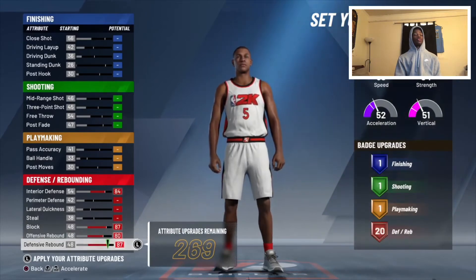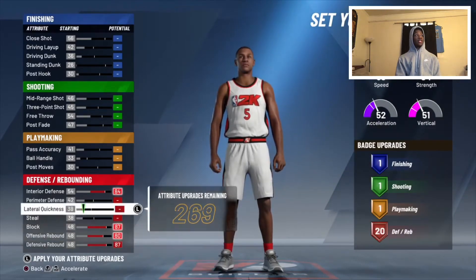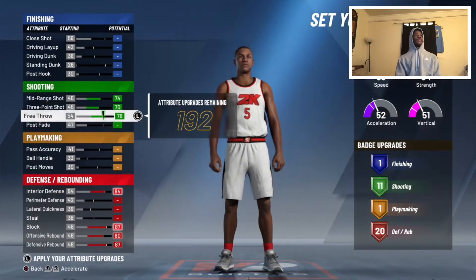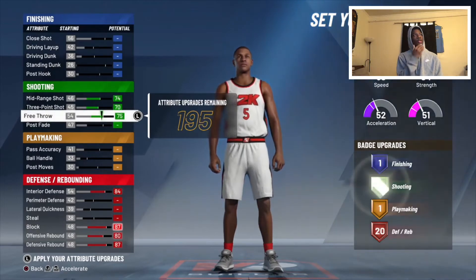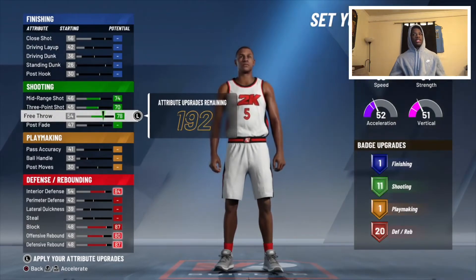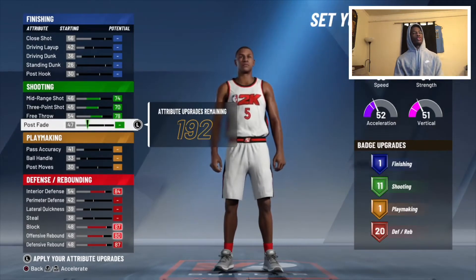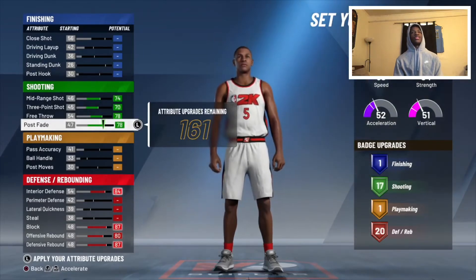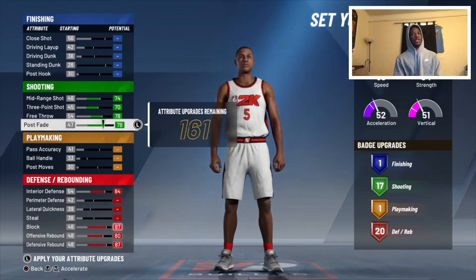First thing I did was max out his interior defense, block, offensive board, and defensive rebounding — that gives you 20 defense slash rebounding badges. I didn't max out his three-point shot mid or free throw since his free throw shooting isn't the best, but you have enough badge points so you might as well put it up. If you want more shooting badges, I recommend putting it at 67 — you could go to 80 but it doesn't get you any more badges.